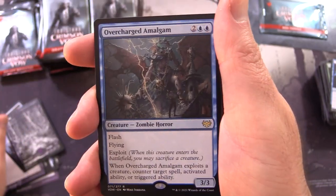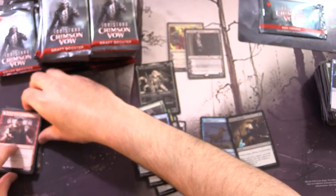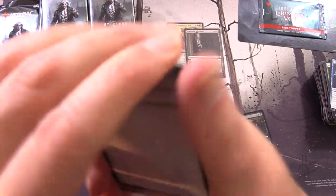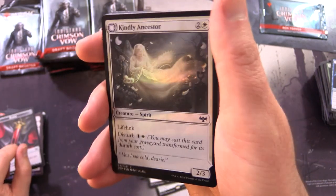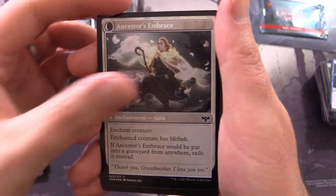A Swamp and Overcharged Amalgam is the rare Zombie Horror. In future videos we'll be slowing down and enjoying the commons and uncommons as well, but for now we want to get to the juicy stuff. Foil Kindly Ancestor and Ancestor's Embrace.